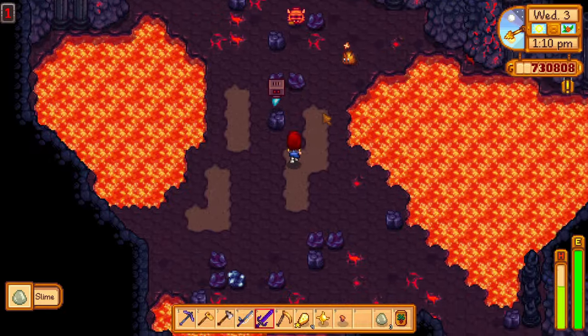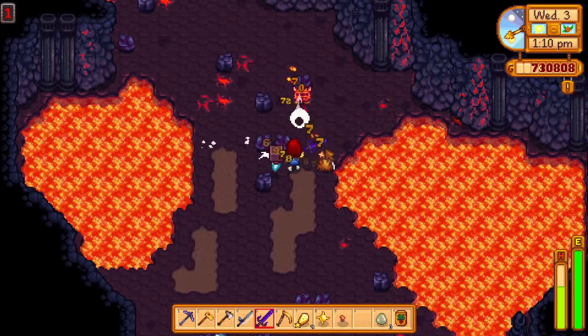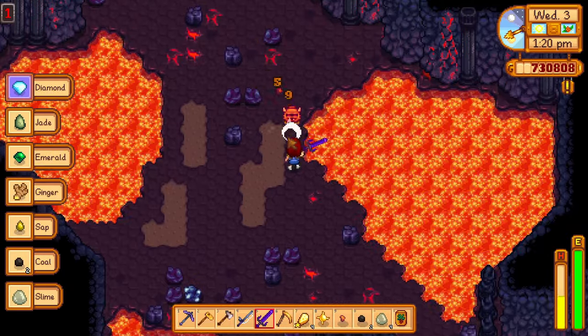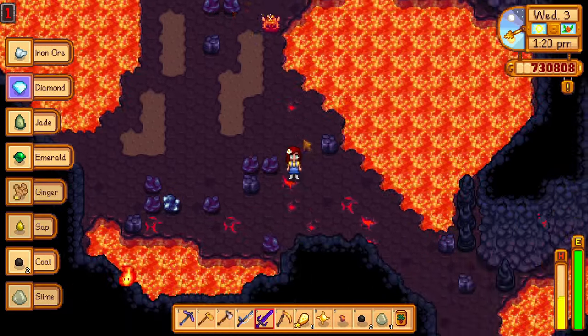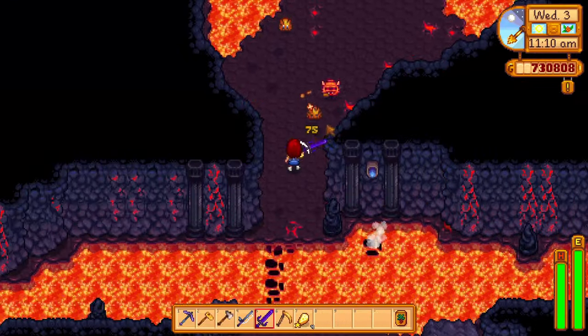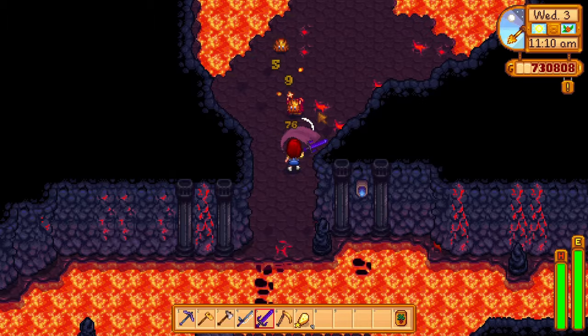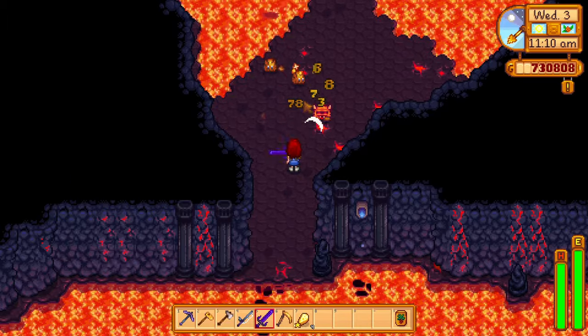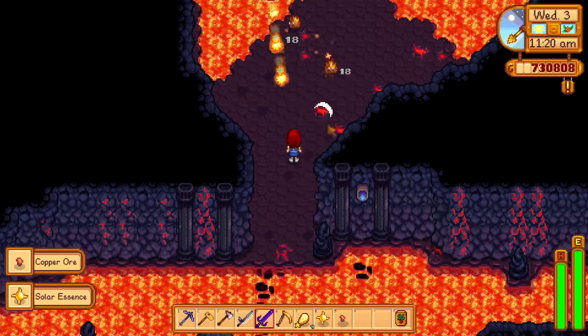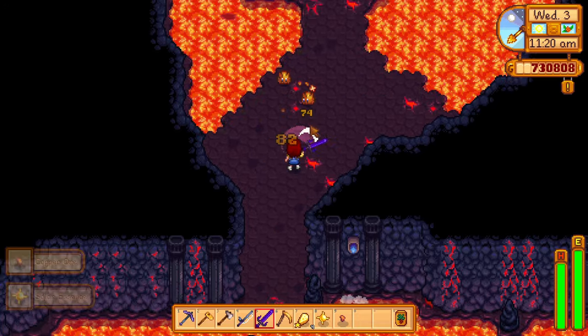For the dwarvish sentry, you will mostly find these guys after hitting these chest-like things. They are not really a problem — very low damage and health. They usually drop pretty nice stuff like gems and even prismatic shards. The last enemy worth noting is the hothead. These guys aren't really hard to kill, just remember that once they die or are at low health, they will explode. So keep your distance.